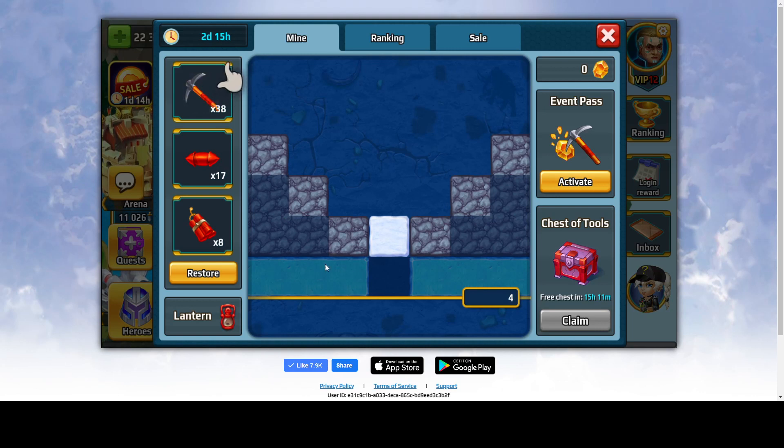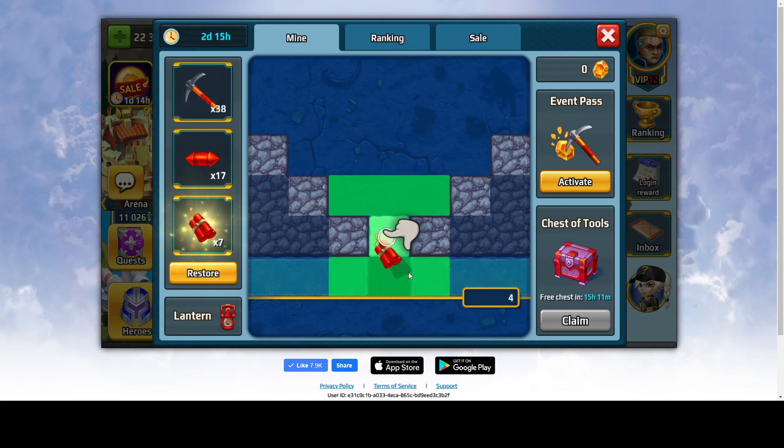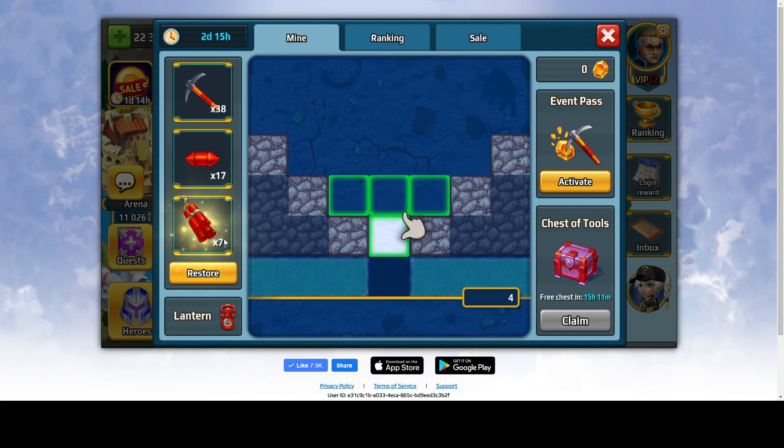You need either two pickaxes to destroy a blue one, or one flare plus one pickaxe, or you can use two flares. But for blue ones — imagine all three squares are blue ones and you activate a flare here — you will only do damage to the first square; the second and third won't be touched. Dynamite destroys all destructible squares in a three-by-three area, but you have fewer dynamites.